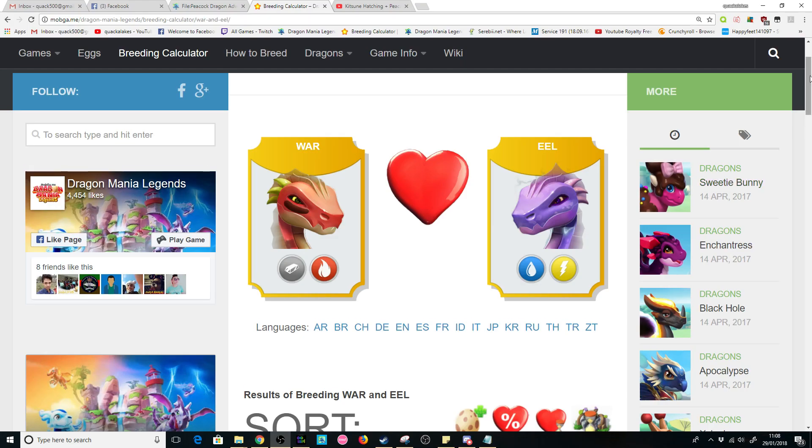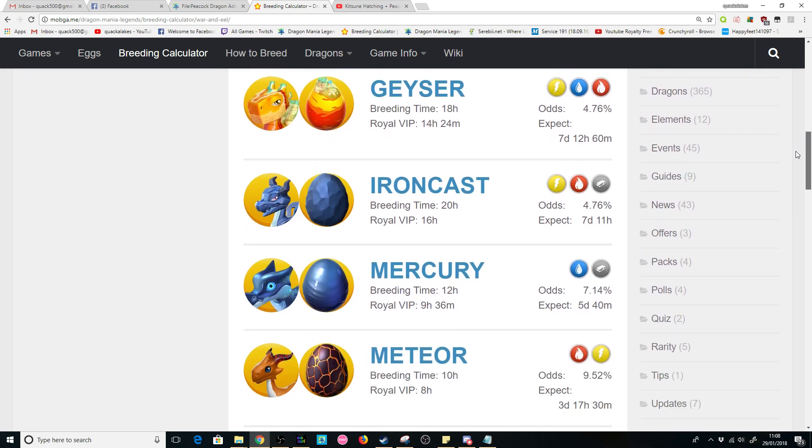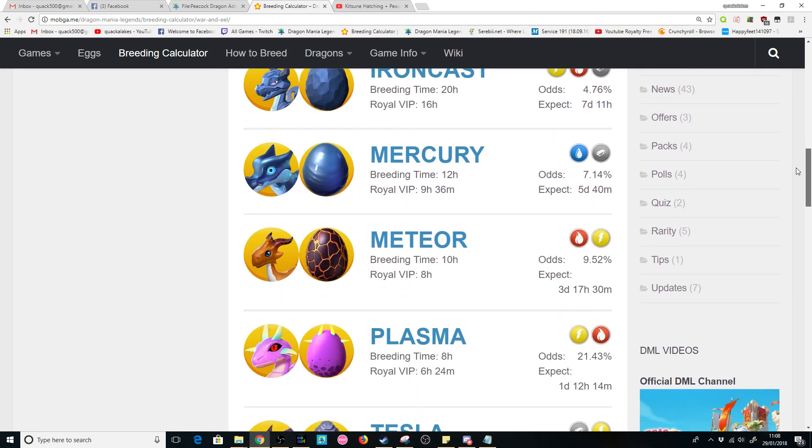Plus, 4 of the other outcomes have breeding times of 12 hours plus, so you'll probably end up breeding epics before you breed the Peacock this week.